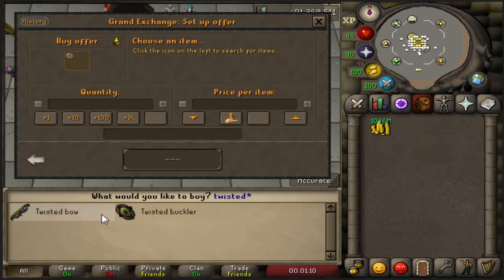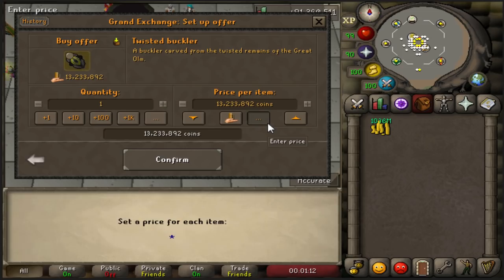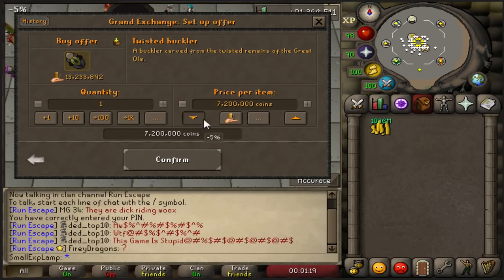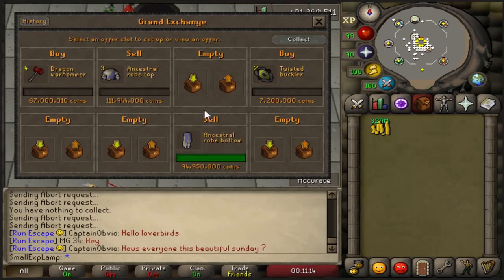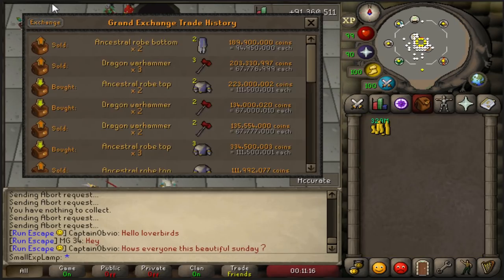As of right now, it is day of release of Raids 2, and stuff like the Twisted Buckler apparently has been dumped to the point where it's 7.2 mil. There are a couple that have sold off for this price, but if I can buy a Buckler for 7.2 mil, I'm gonna do it. First flips of the day since Raids 2 has been released.